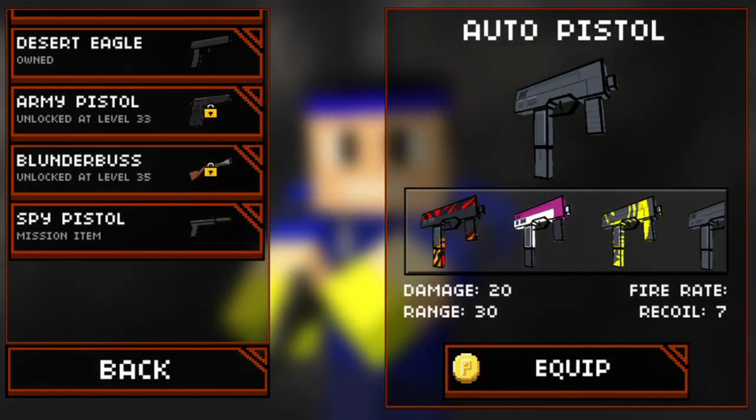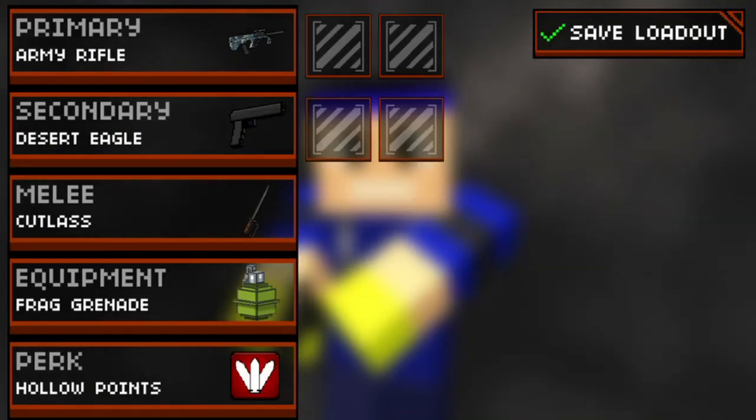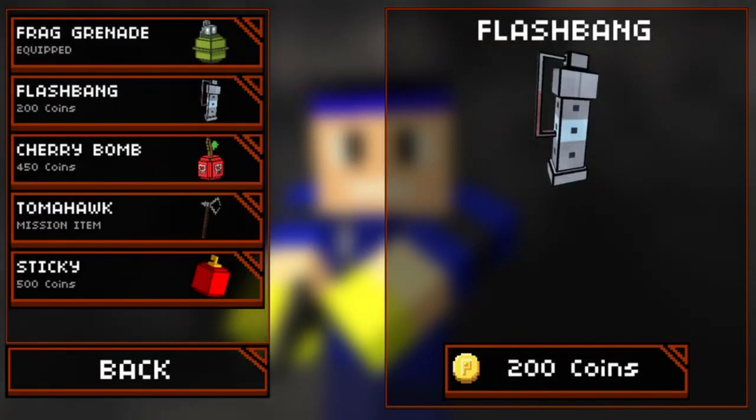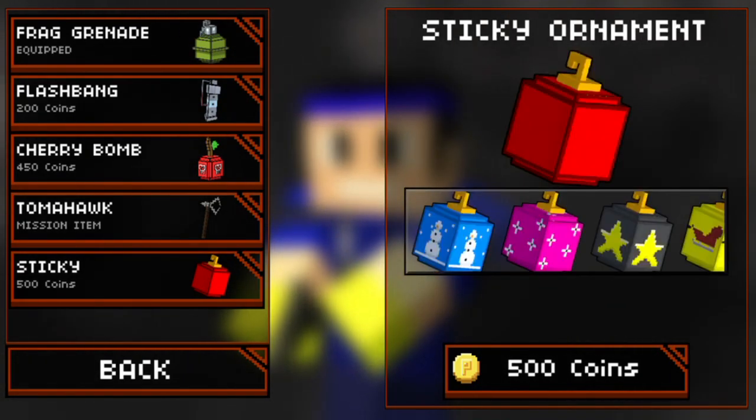Not necessarily special weapons or pretty new weapons like Pixel Gun. Some of these guns you can unlock early, and some of these guns you get when you level up in the game. A good thing is that you can get guns for free when you level up enough times, which is pretty good.